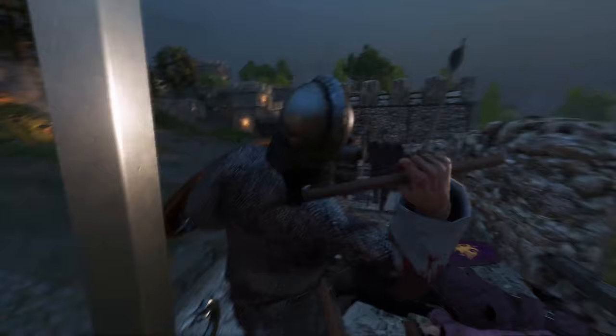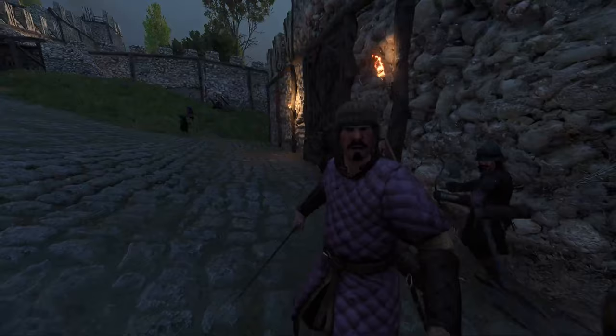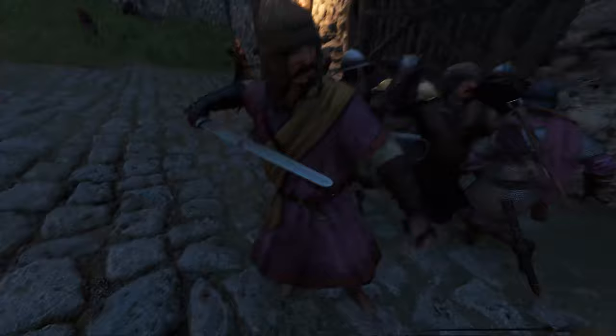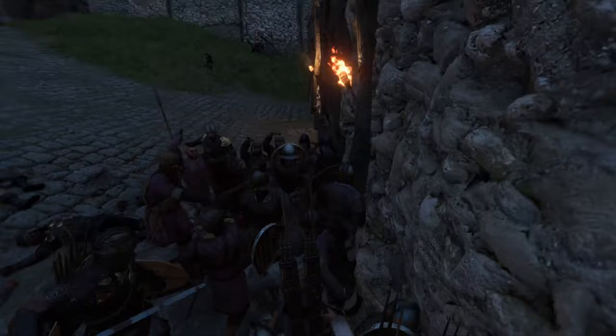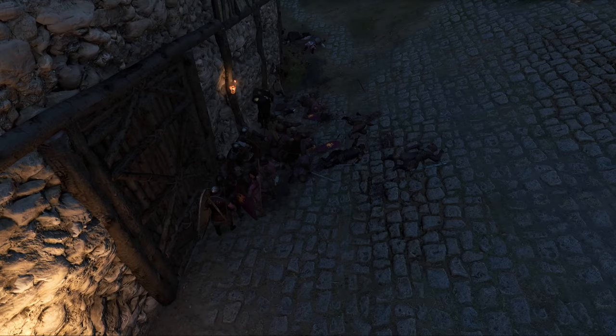They're retreating — I think they're going to the keep now. We need to stop as many as we can; we don't want to fight them in the keep, they'll have a good defensive position. We took a good arrow — I think it was this guy back here. I think we're doing pretty well though.